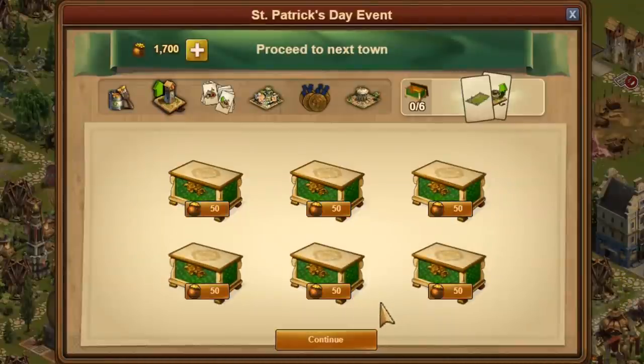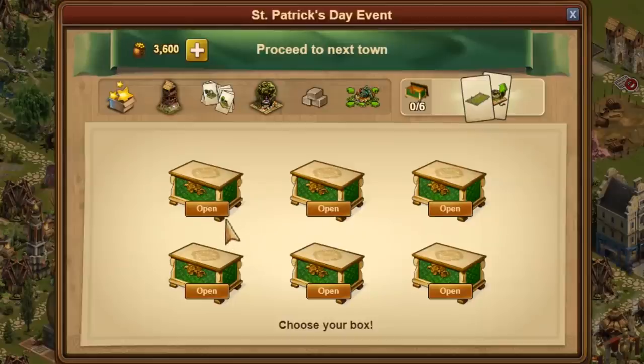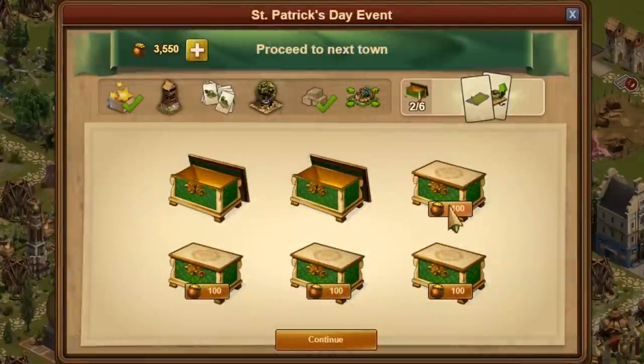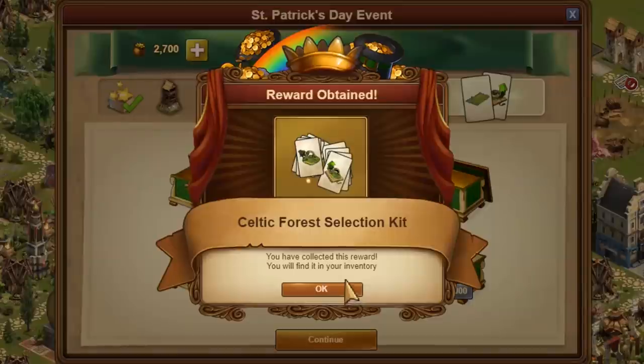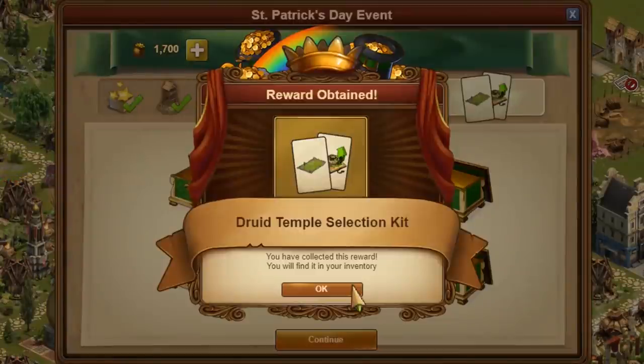Only complete a city when you have a stock of 2,100 gold pots. Each purchased box contains a small prize at the level we usually know from daily specials. Even if the offered prizes are not really interesting, be sure to buy all 6 boxes. With every box you buy, the price of the next box doubles, no matter in which order you open them. If you have bought all 6 boxes for a total of 1,900 gold pots, you always get a selection kit for the event building. This selection kit can then either be used as an upgrade kit or to build another level 1 building. The purchase of all 6 boxes is so important because only then do you get the urgently needed upgrade kit.